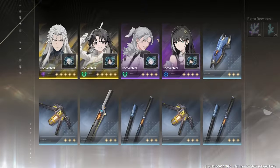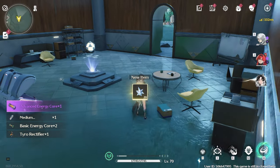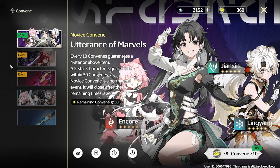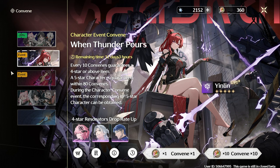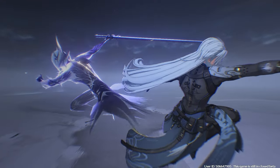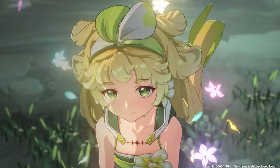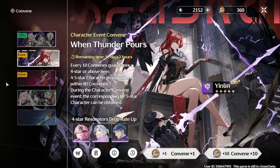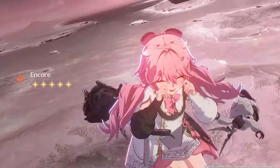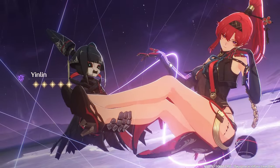New characters can also be unlocked through the gacha. In order to use the gacha, you'll need a specific type of currency, which can be earned through normal gameplay or purchased to speed up the process. During the beta I had access to three types of character gachas: a beginner gacha that guarantees a 5-star character within 50 rolls at a discounted rate; a standard gacha that guarantees one of the permanent 5-star characters within 80 rolls; and a featured character gacha that guarantees a 5-star within 80 rolls, with a 50% chance of it being the featured character. If you don't get the featured character as the first 5-star within the first 80 rolls, it will be guaranteed within the next 80.